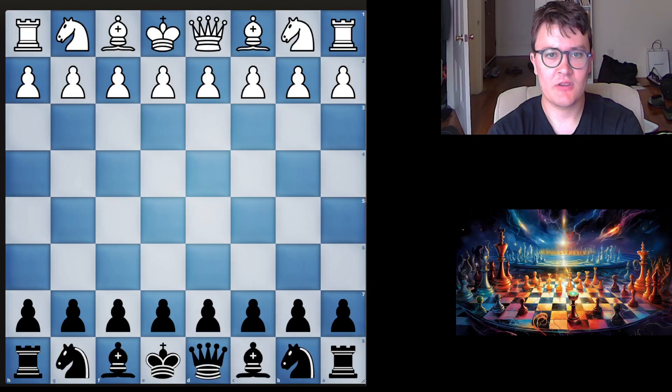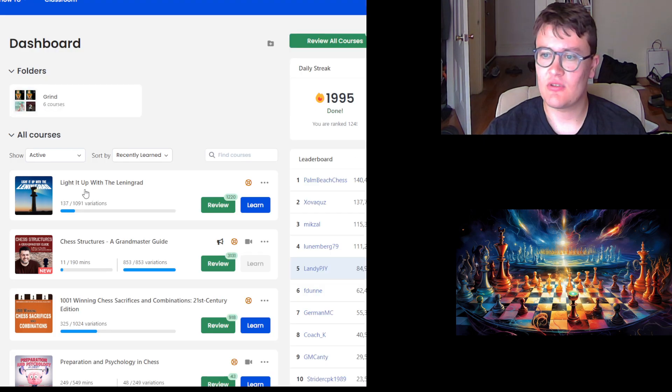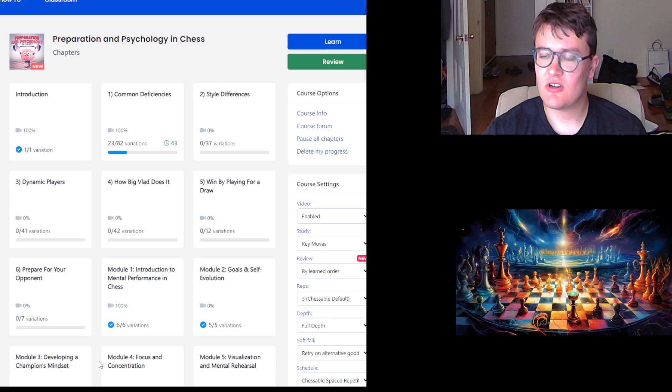Welcome everyone. Today we're going to go over one of my games in the World Open Chess Tournament of 2024. Prior to this event, I was working through International Master Alan Safar's course on Chessable. It is on chess psychology. It's called Preparation and Psychology in Chess.